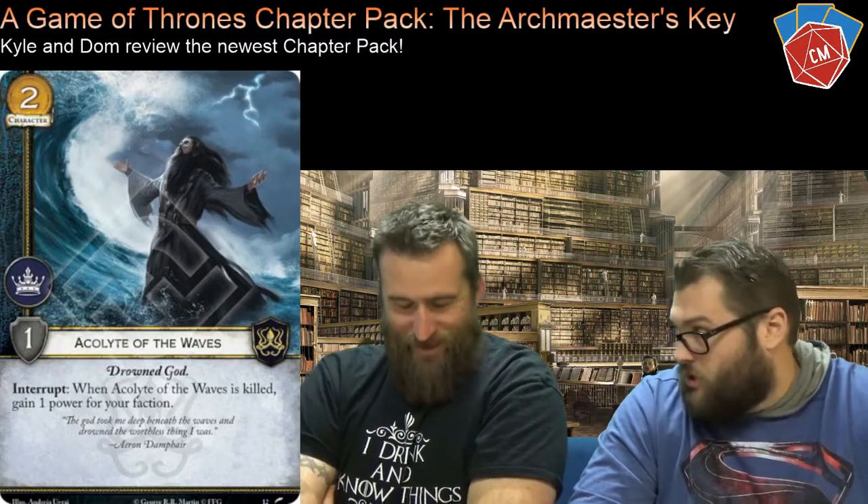The next card is Acolyte of the Waves — our first Greyjoy card. It's a two-cost character with a Power icon and one strength with the Drowned God trait. When an Acolyte of the Waves is killed you gain one power for your faction, so if you can kill him and continuously bring him back you get a lot of power. We were talking about Aeron Damphair Core version — if you win dominance you can put an Ironborn character from the dead pile into play.